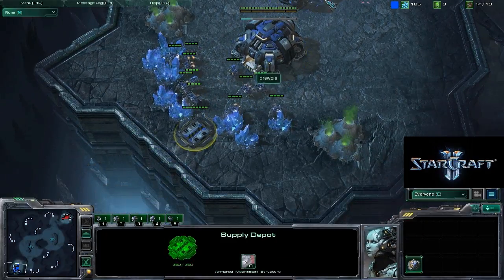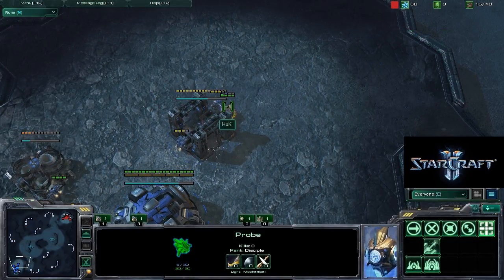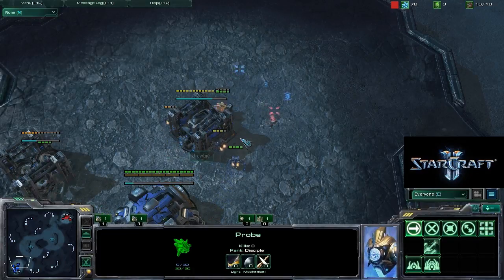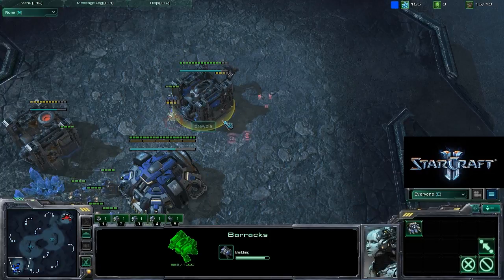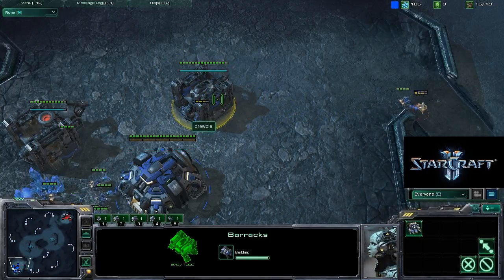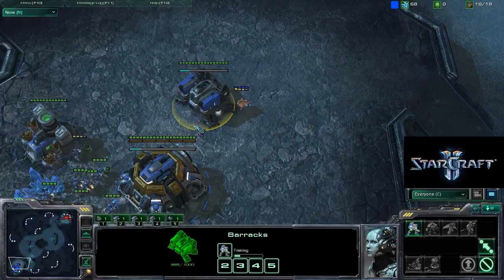So far we only have a barracks and a probe which is doing an okay harass — attacking this SCV and then waiting for its shields to recharge and doing it all over. Another SCV is forced to be pulled off the line so Drew doesn't lose more workers. This is committing two SCVs at once, and then a third one after a little while.